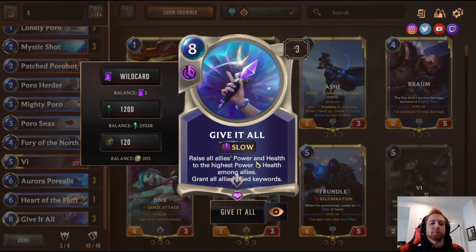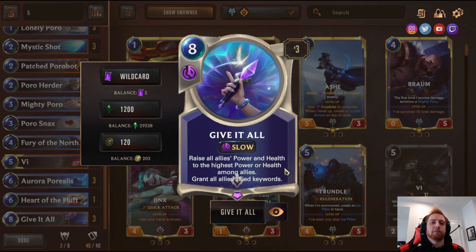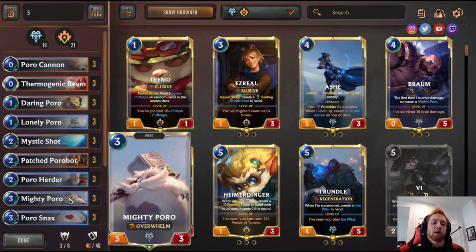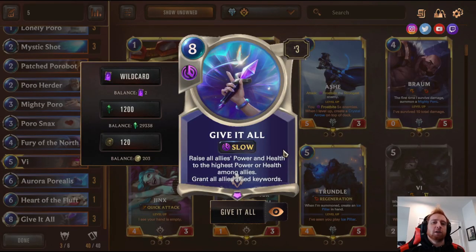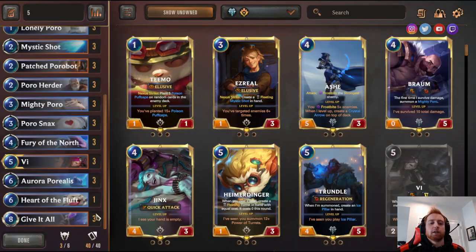The final Poro card — raise all allies' power and health to the highest among allies, and grant all allies all ally keywords. So if you have an elusive unit, all your units become elusive; if you have an overwhelm unit, all your units become overwhelm. Then all your Poros get the highest attack and defense on the field. You play Vi, easily get her to 10 attack, play this, and all your Poros become 10-attack units with Challenger, Tough, Elusive, and Overwhelm — a field you can win with.